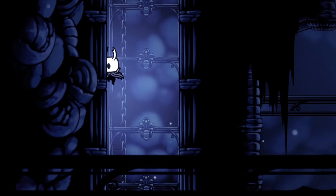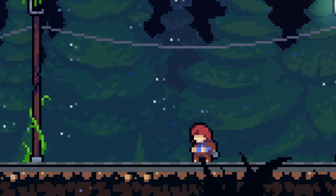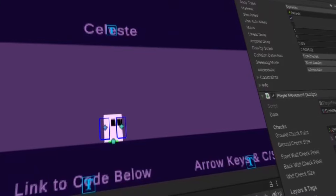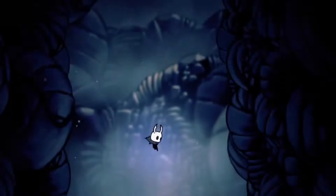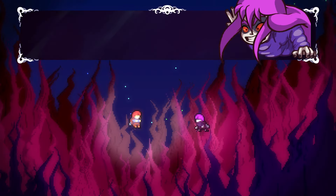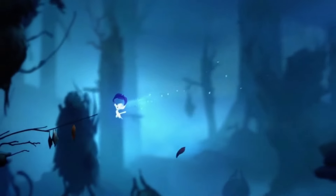Great platformers need a responsive, animated jump. In search of this, game developers have discovered many tricks and techniques, each which improves how your character feels to control. One of the best additions to your jump is to increase your character's fall speed. Playing around with gravity isn't exactly realistic, but it's a great way to give personality to your player. Additionally, it prevents your jump feeling floaty.